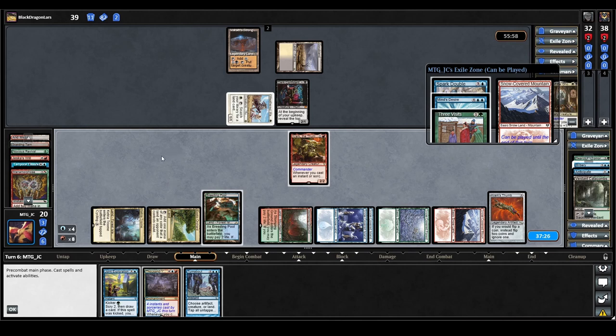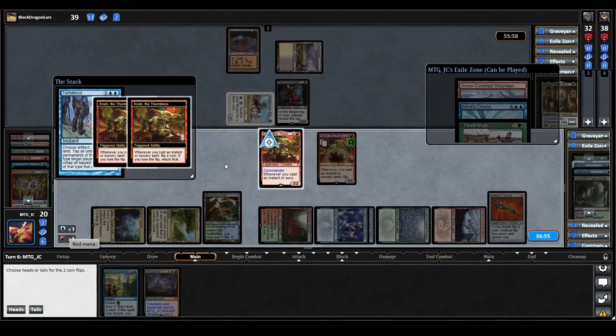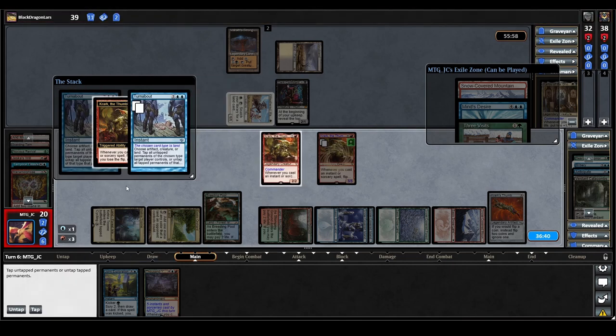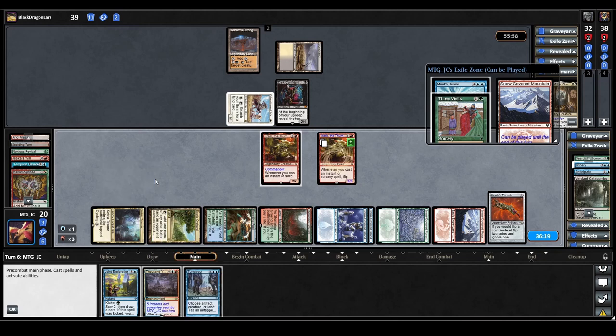We couldn't have really asked for better draws here — the game is pretty much all but over short of flipping some really bad coins. We cast Spark Double as a copy of Crark, then cast Turnabout targeting ourselves, triggering both Cracks. We try to untap our lands. There seems to be a glitch — we have to choose 'Tap' to actually untap — and we lose one flip. That puts us in a bit of a pickle, so we'll have to cast our Joint Exploration now.